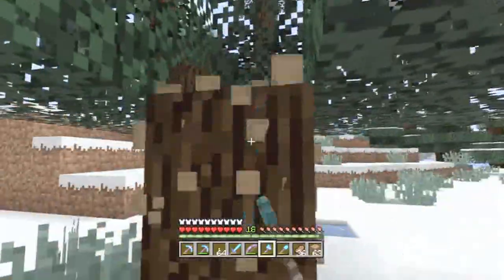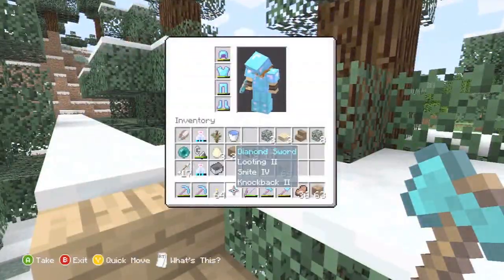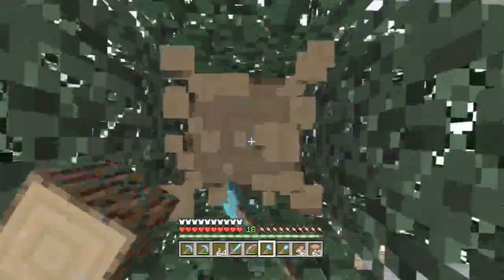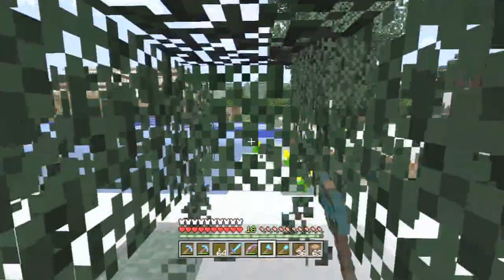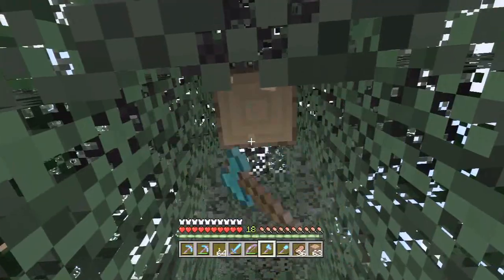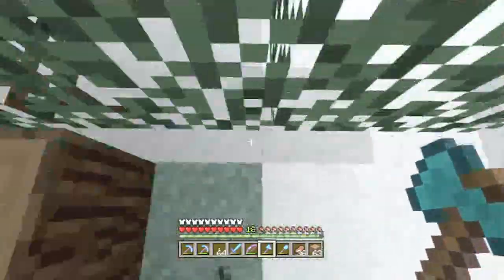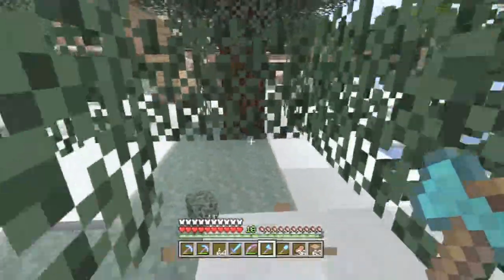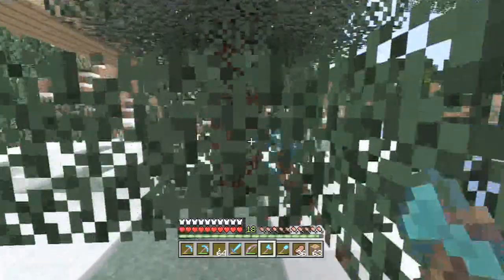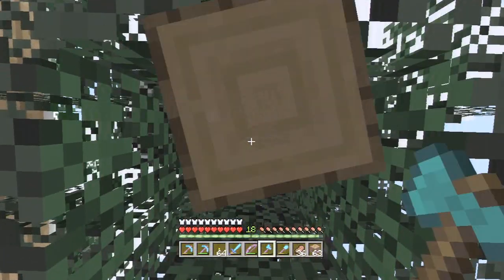I'm actually happy because I almost have 30 levels and I haven't even been using my XP farm. I want to enchant a new sword — you can see my sword, the enchantments are fine. Smite is good against zombies and skeletons, sharpness is more what I'm aiming for, it's got knockback and looting. I think getting fire aspect one is what I'm leaning towards next, maybe sharpness and knockback combined. I've got 31 diamonds — I want to make sure I have enough left over for another set of armor.